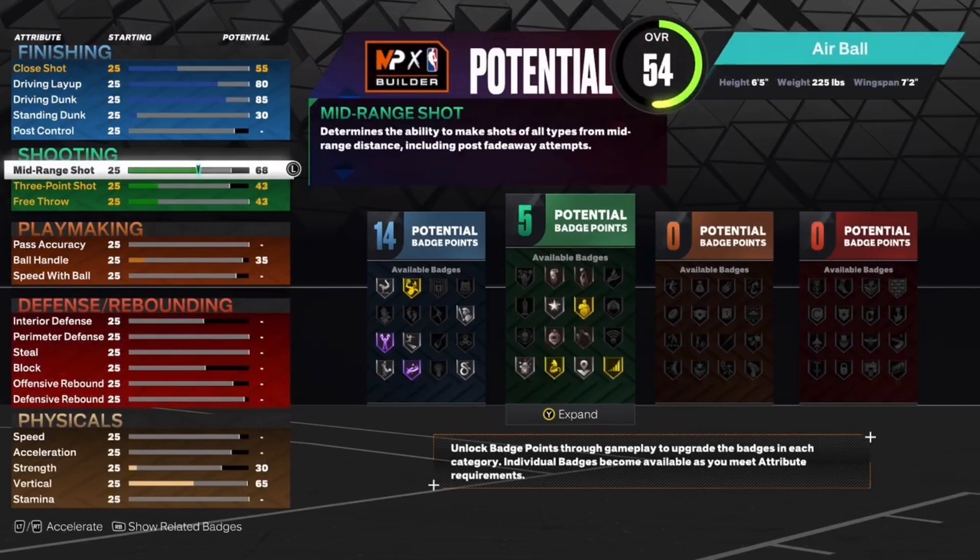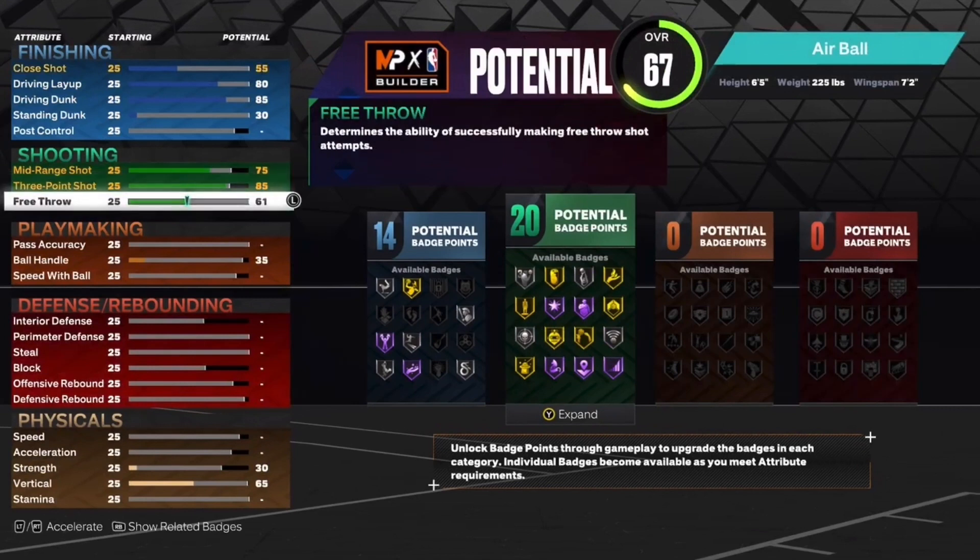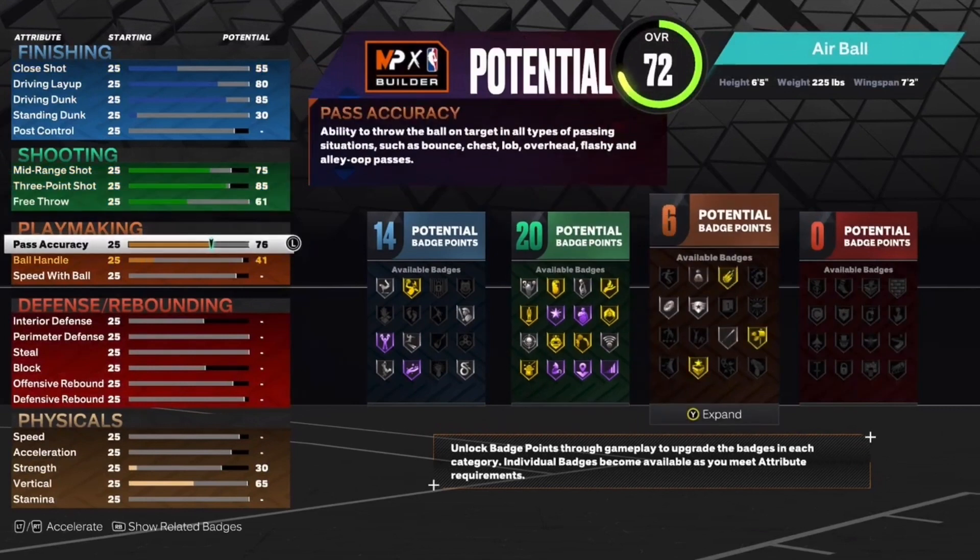For the shooting, you want to put your mid-range shot up to a 75 and your three-pointer up to an 85. That'll give you 20 shooting badges.